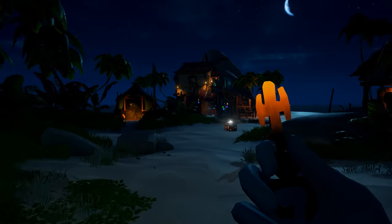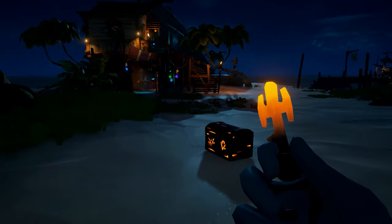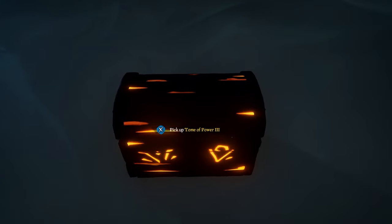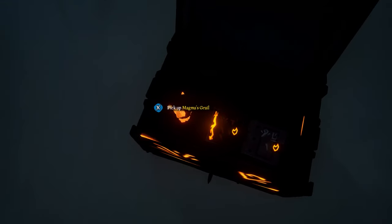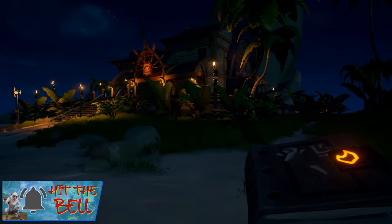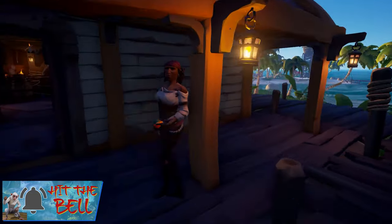So how do you get your hands on Ashen Tomes? You're going to need two things: an Ashen Chest and an Ashen Key. You will need the Ashen Key to unlock the Ashen Chest in order to gain the Ashen Tome inside — simple, kind of. In 2021 there are many ways you can get your hands on either Ashen Chests or Ashen Keys.